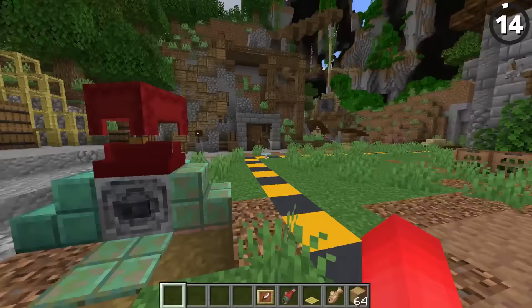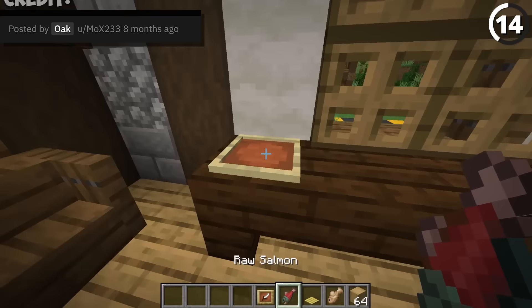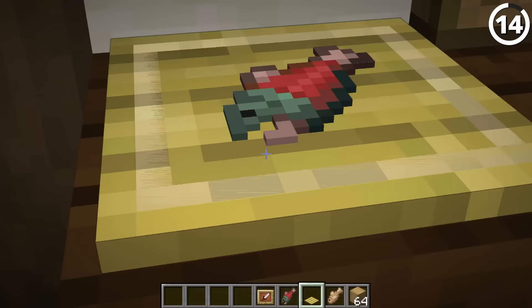Since bamboo gives us a new wood type, that also means we have a new bamboo pressure plate. If you place down some raw fish and then a bamboo pressure plate on top like so, you'll see that although it glitches out a bit, you've got a perfect little sushi mat.